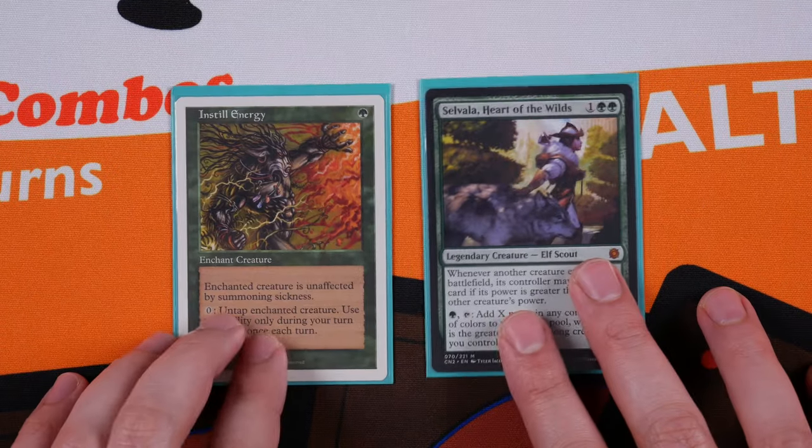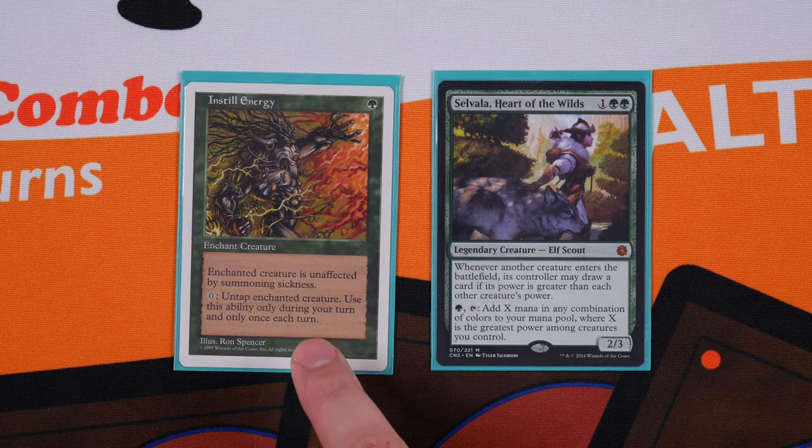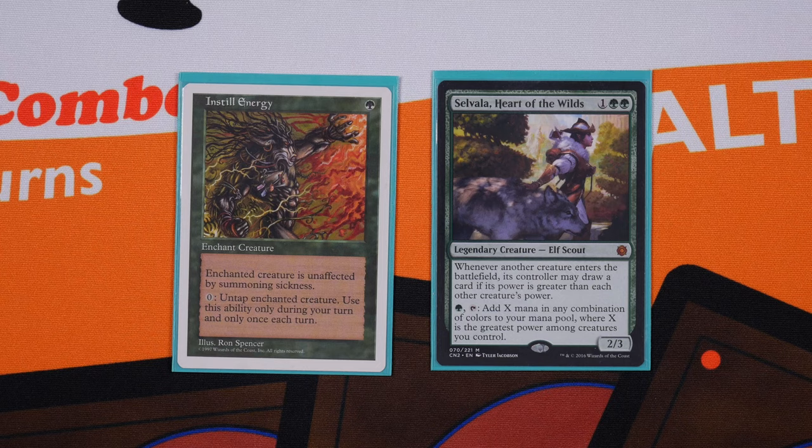The way most people contend with Savala is with a bounce spell — not a counter or removal, but delaying me by bouncing her back to my hand. That makes Instill Energy ineffective in my particular meta. However, if your deck needs more untap effects, Instill Energy is definitely the best option beyond the cards already in my decklist.